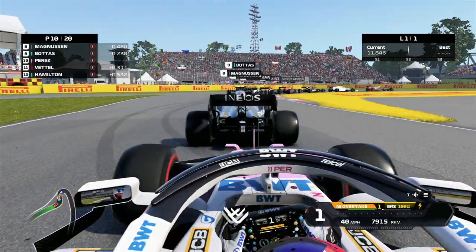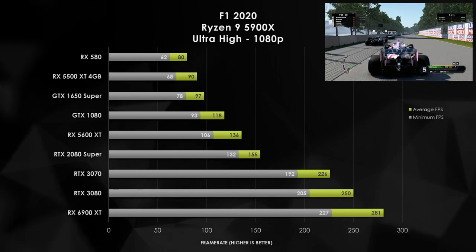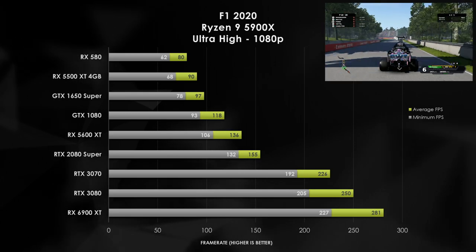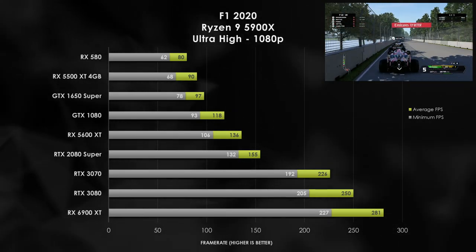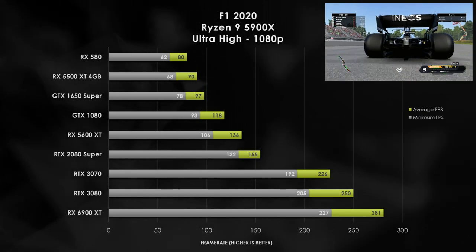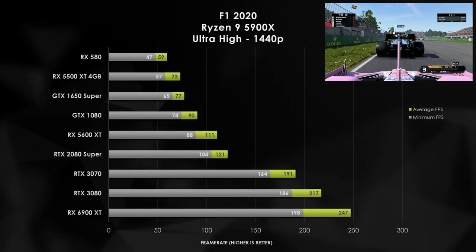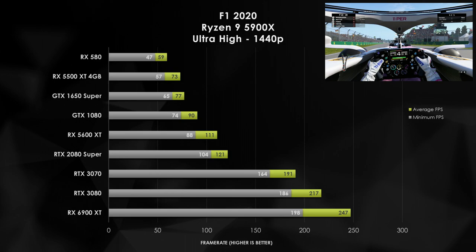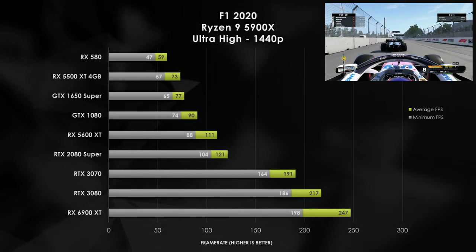Now let's kick it into gear with F1 2020 using the ultra-high preset. Each of the graphics cards is able to manage playable frame rates even on the minimum reported frame rate. The RX 580 again hits the bottom spot, which is quite troubling considering we held it in such high regard with our $600 budget build video, but we do see consistent scaling as we go up to the RTX 2080 Super. Going from the RTX 2080 Super all the way to the RTX 3070, we see a massive performance improvement. At 1080p it's no problem for any of these cards, but at 1440p we see a sizable reduction in frame rate. The RX 580 almost gets 60 FPS, but we are only able to get 120Hz displays running at full throttle with the RTX 2080 Super. The RTX 3070 and all other high-tier GPUs managed to hit above 144Hz.